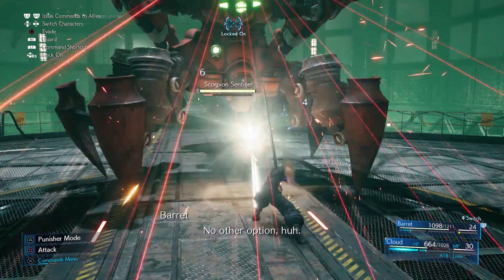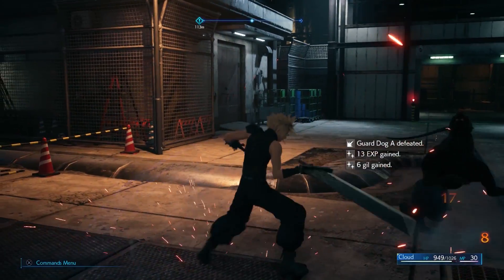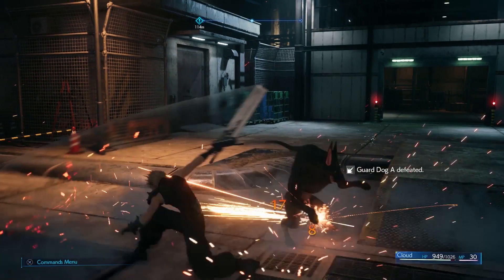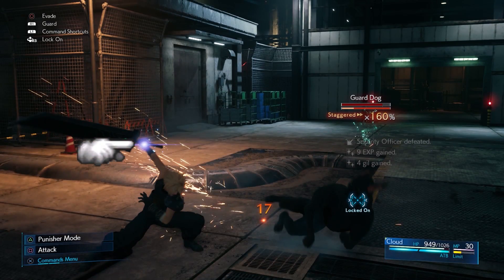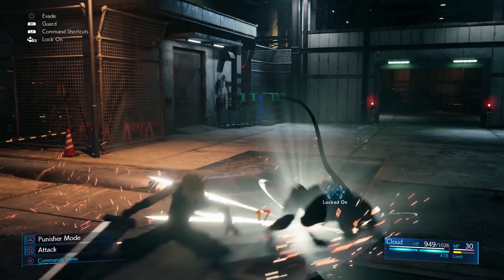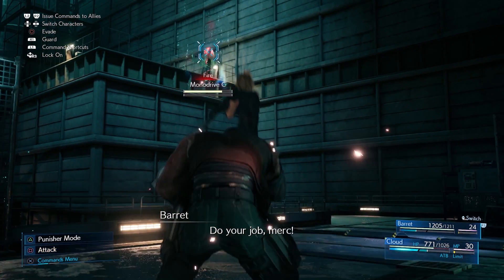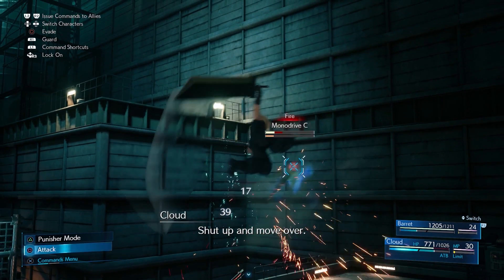Your AoE attack can be used at any point during your combo by holding Square. This shows Cloud twisting and doing a low slash, slashing all the way around himself and standing up as he twists. A blue-ish slash effect appears after the initial slice as he stands back up. You can actually see Cloud's hand glow with blue light before the attack triggers. Alongside this combo you also have an aerial combo: a three-hit combo starting with a rising slash, followed by a horizontal one, and ending with Cloud twisting before doing a flipping slash.